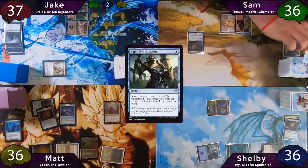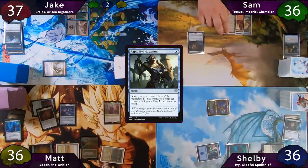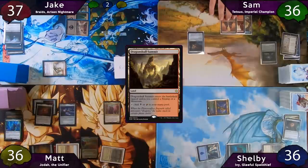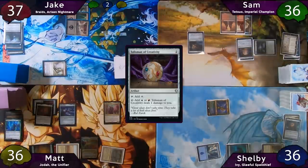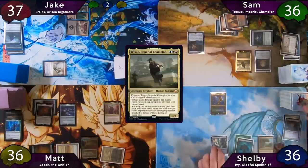The turn is then passed to Sam. As his first main phase begins, his Urza Saga reaches phase three. Before it sacrifices itself, he floats mana and searches up a Sol Ring. He then plays Talisman of Creativity, then casts his commander Tetsuo, and passes the turn.